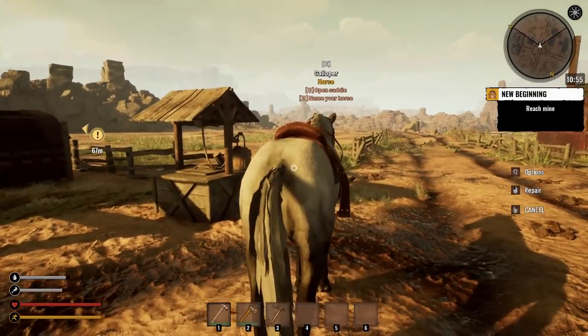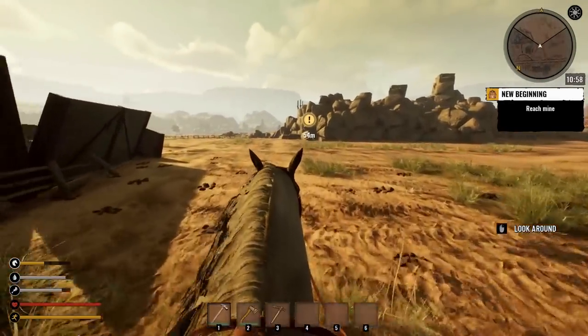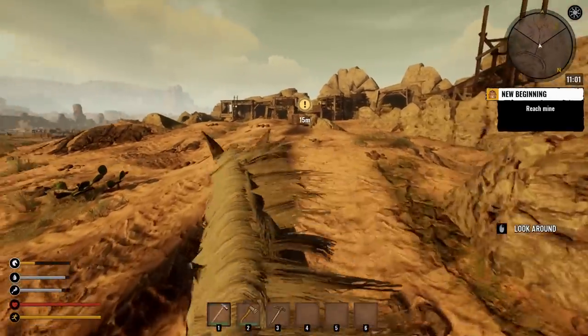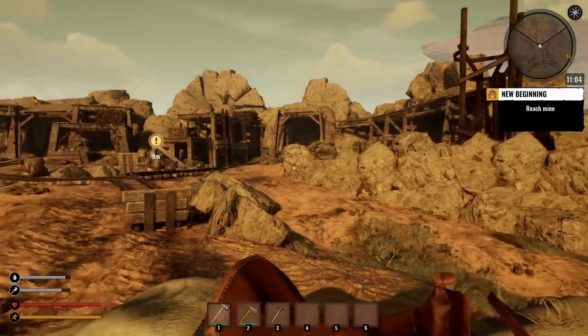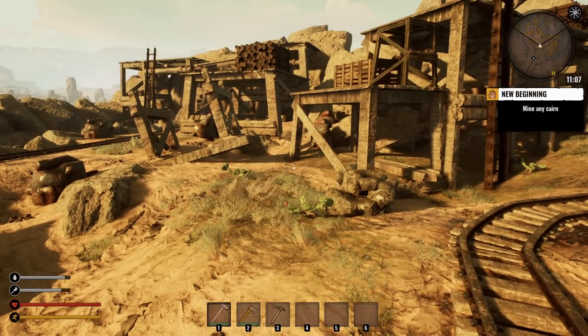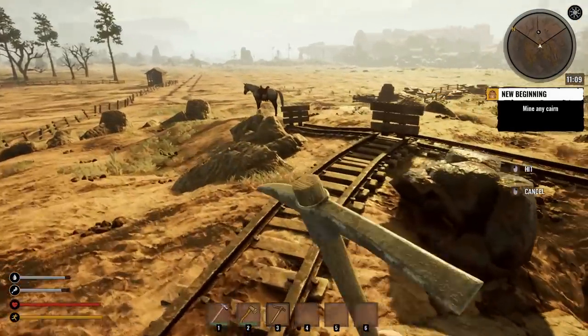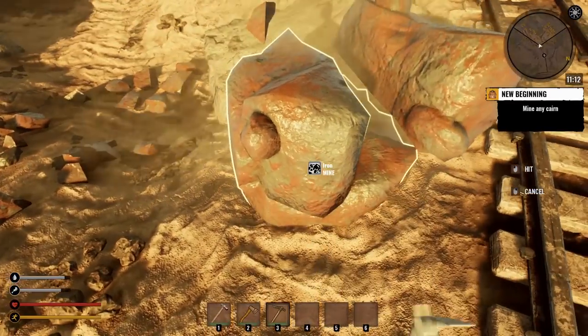All right horsey, this is a job for you. I wouldn't mind a third person option — at least a choice — I kind of like first person but sometimes I want third person, like when I'm riding a horse. You have to stay here — keep a lookout horse. Mine any ore. Resources are respawnable, so come back sometime to check. Let's mine some iron.